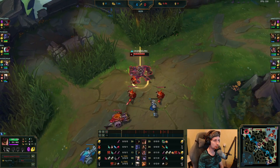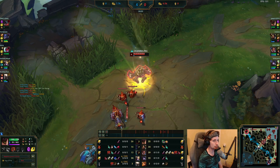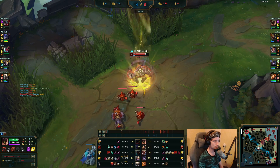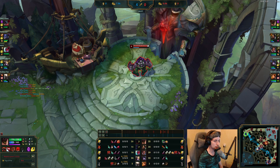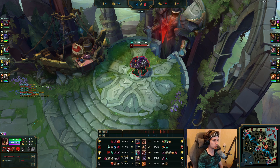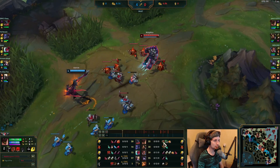Aatrox is about to back to base, and Malphite can back to base as well — he doesn't really have any mana currently. Both TPing at the same time. Malphite is being forced to teleport because of the creeps. Shen is currently topside, showing up in the river. The first item he got is Bramble's Vest.